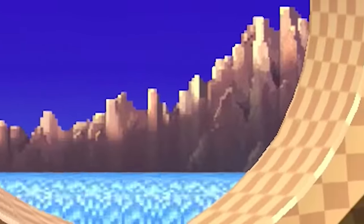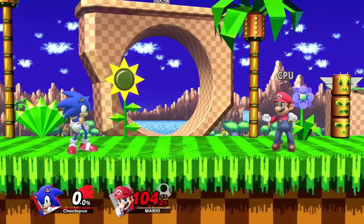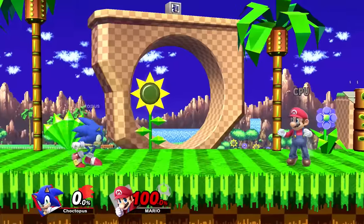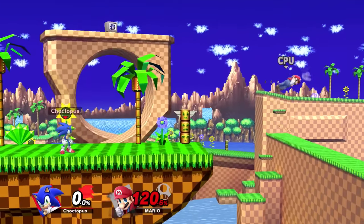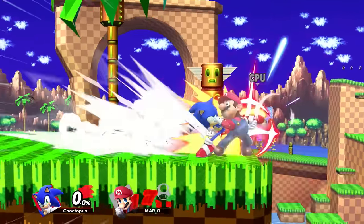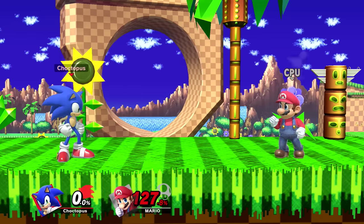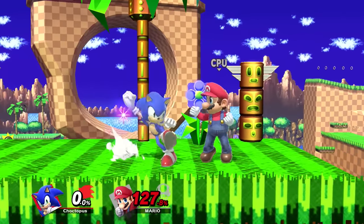That's it for Sonic's breakdown. To recap: look for opportunities to burst your opponents down with spin dash and spin charge combos. Stage control is really important with Sonic because he is so weak — if you're being pressured, make use of your nair, forward tilt, and up B to escape. Sonic is weak so you'll have to work extra hard for KOs, but be patient and use the tools. If you enjoyed this video, hit the thumbs up. I do weekly guides and loads of other content, so check out the channel, and get those W's with the blue blur!